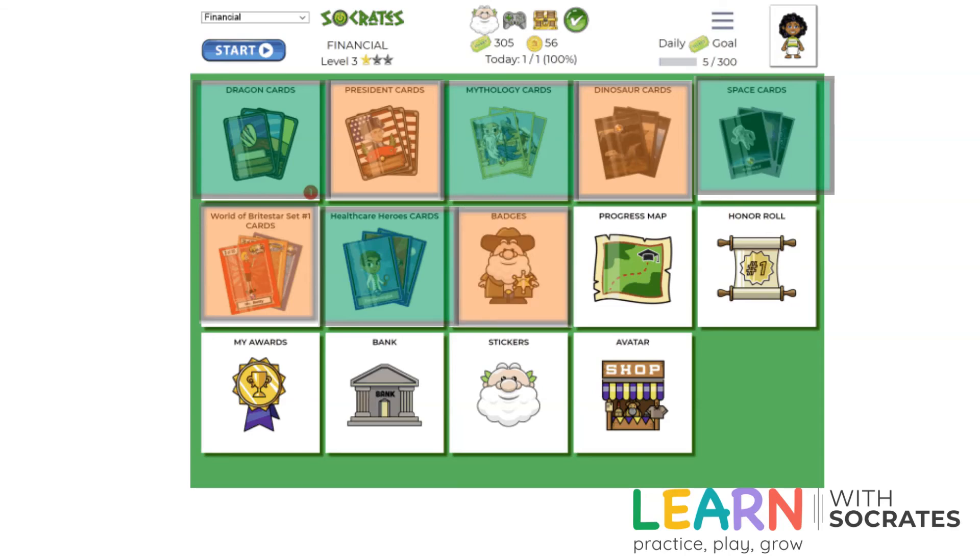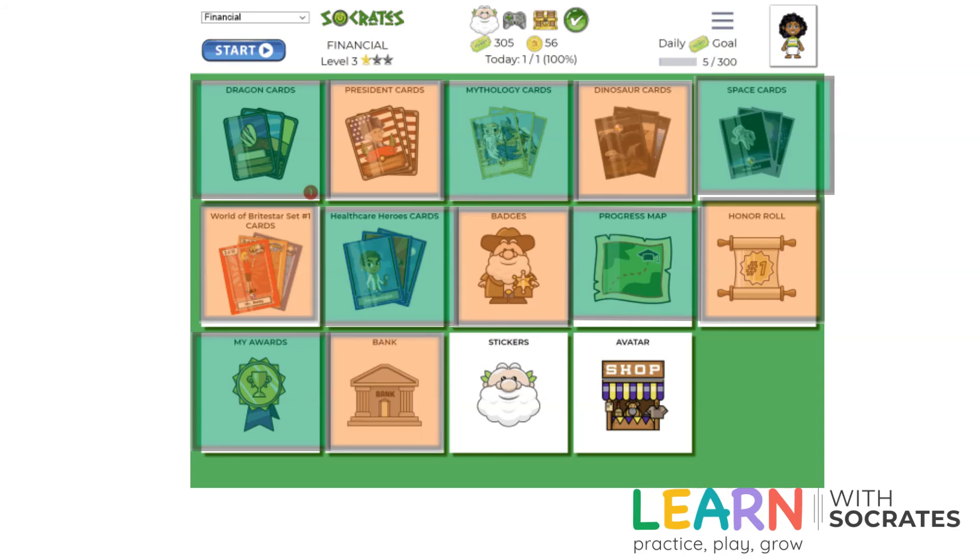You also have badges, which are things you earn after you play the game for a while. Your progress map will show your parents where you are, and there's an honor roll that shows where you are in relation to your class or troop. Awards are earned as you answer questions correctly, and there's a bank where you can save your tickets. Stickers is where you change or buy new stickers, and the avatar shop is where you buy things to change the way your avatar looks.